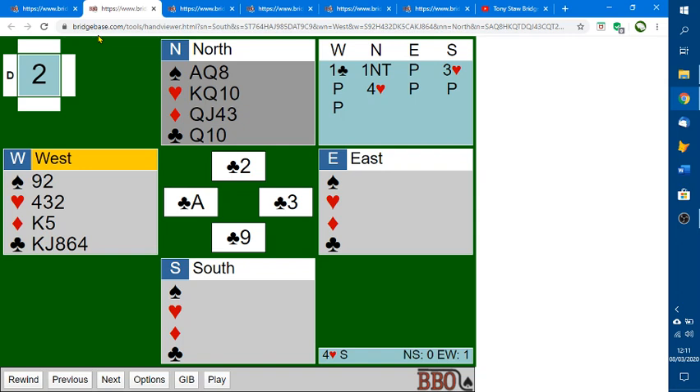If your partner is discouraging, it will be in a situation like this — unless it were a singleton — that he maybe had three cards in the suit. And that would leave declarer with just one card. On a hand like this, you really do not want to be carrying on with clubs. If we bring up the four hands, you can see that if you did carry on — suppose you tried to cash the king — declarer would ruff and you would have set up the queen of clubs. So switch to another suit.